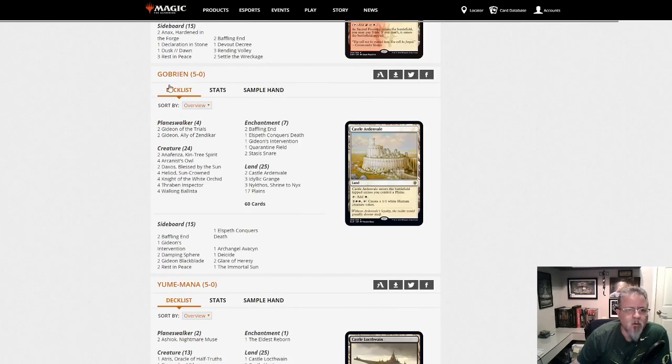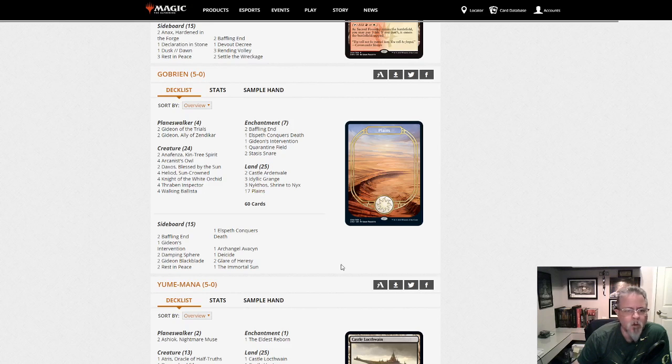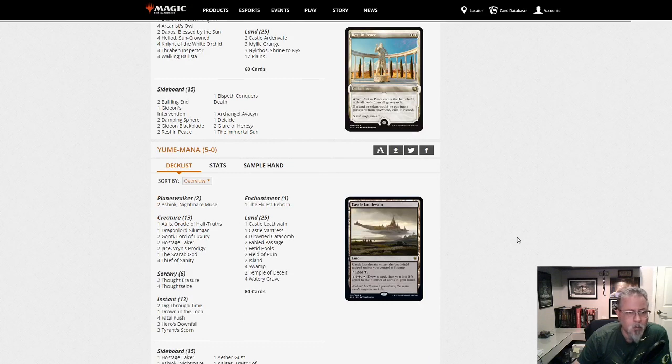Go Brian — Go Brian with another Heliod Combo deck. This one is a little more on the combo side — it's mono-white, not blue-white, so no Dragonlord Ojutais or anything like that. This is your mono-white Heliod deck — one of the top decks in the format, definitely.